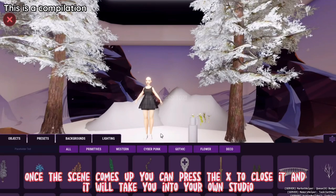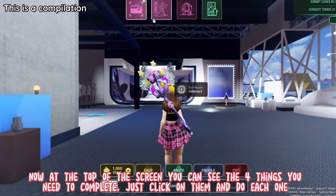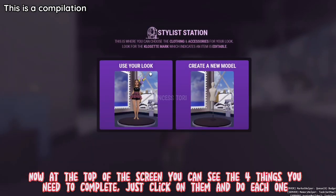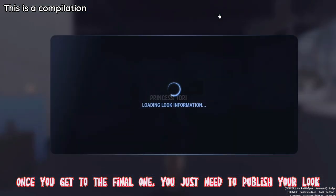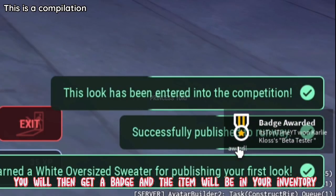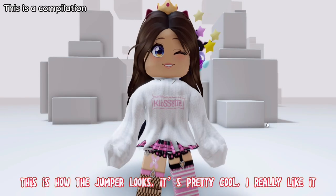Once the scene comes up you can press the X to close it and it will take you into your own studio. At the top of the screen you can see the four things you need to complete. Just click on them and do each one — click each box, then click use your look, and then close it. Once you get to the final one, you just need to publish your look. You will then get a badge and the item will be in your inventory. This is how the jumper looks. It's pretty cool, I really like it.